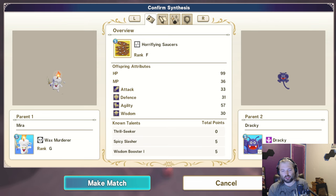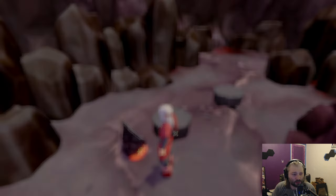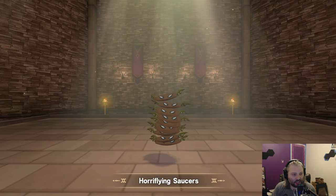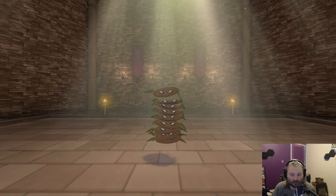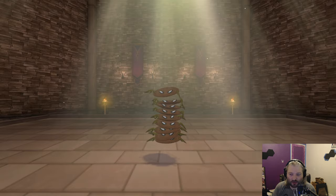Boom — just like how you would normally synthesize it. You can only matchmake with his partner once. I should have mentioned that — the game will tell you — but each of these can only be done once. Horrifying Saucer. That's pretty funny.